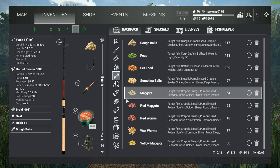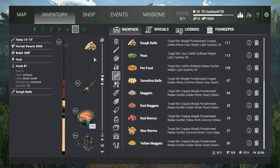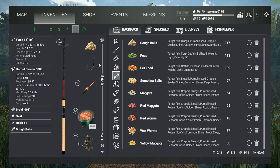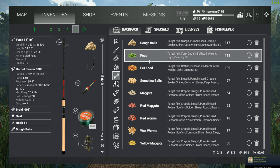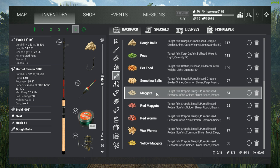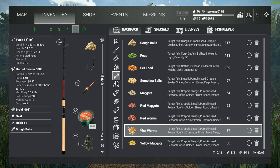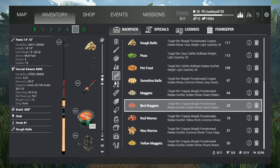I've also got my Phoenix 14-foot by 10-inch, which I have set to about 60. That's going to be the one I'll use primarily for the smallmouth buffalo. We're going to start with dough balls. These guys will also go for semolina balls and peas — that's about all they normally go for. They might go for the occasional wax worm. As for other baits, we'll just have to give it a try and see what happens.